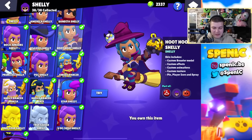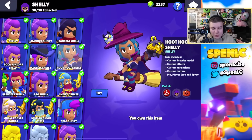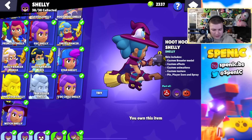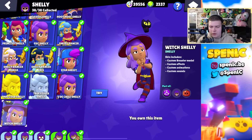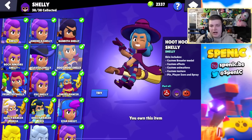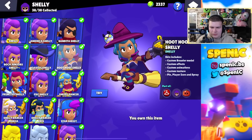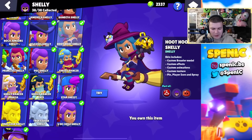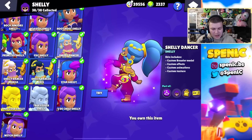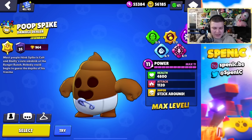There are some really good skins with Shelly, I really like the Shelly Dancer ones recently. My personal favorite will probably have to be Hootoo Shelly, just because of the kind of remodel — which I don't think will ever come back into the game. It's a really good skin, fits her really well, and I just like the owl with her. Shelly Dancer is a cool skin too, and you can never go wrong with PSG Shelly as well.